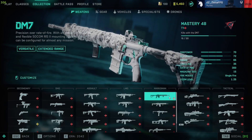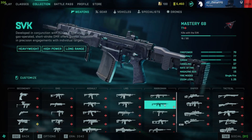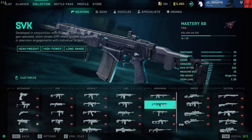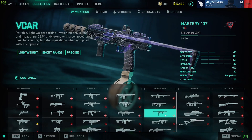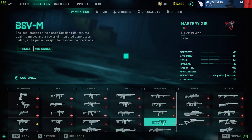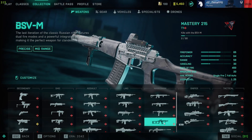For marksman rifles, the DM7 is what you get first but I'm not really a fan of it. The SVK is more my style — it's a two-tap up to around 100 meters. The V-car I use kind of like an SMG, but it's a marksman rifle. The BSV is insanely strong, doing around 70-something damage as a headshot, and it's fully automatic — you can even sub out a submachine gun magazine for full automatic fire. It's just ridiculous. Highly recommend the BSV as well.